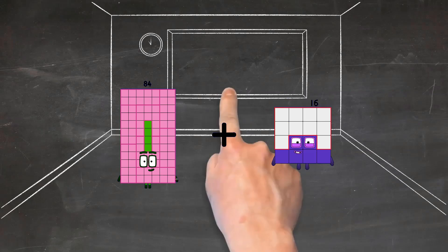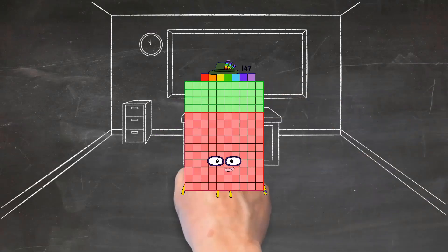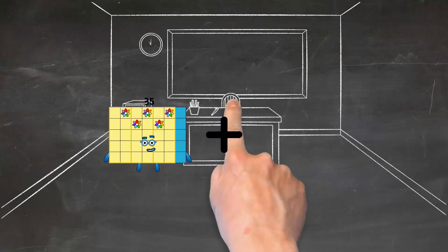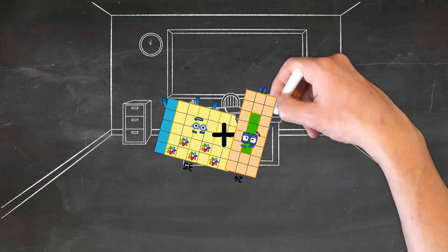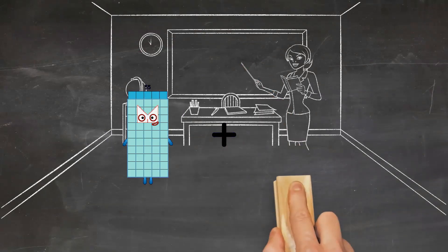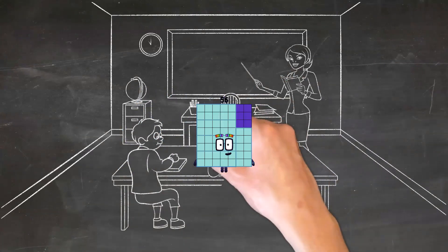84 plus 63 equals 147. 35 plus 24 equals 59. 55 plus 1 equals 56.